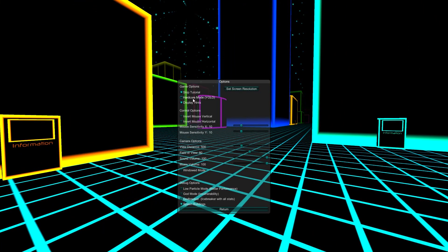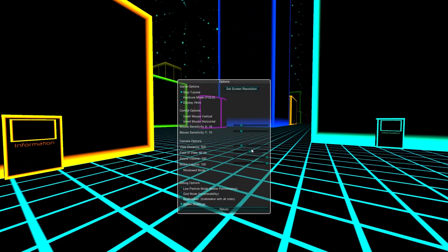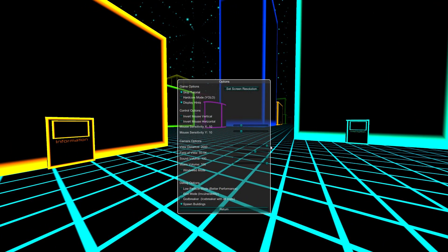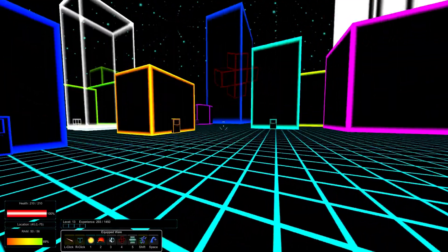They do have a hardcore mode — YOLO mode — where I'm assuming if you die once you're dead, and a few other options. You can invert the mouse if you're one of those people who likes inverted mouse for first-person shooters. You can expand your field of view — whoa, that's trippy — extreme close-up. View distance. They also have the music volume, which I meant to tune down. You can also turn some dev mode on — but who wants to cheat? You don't want to turn invulnerability mode on; that's no fun.